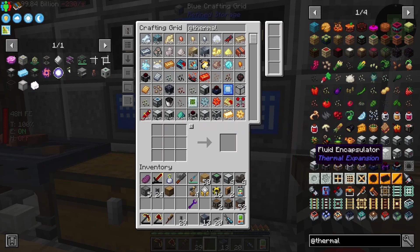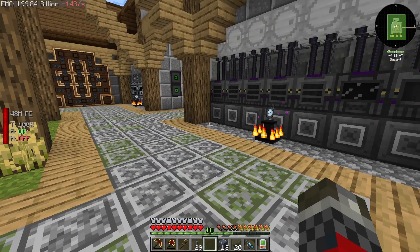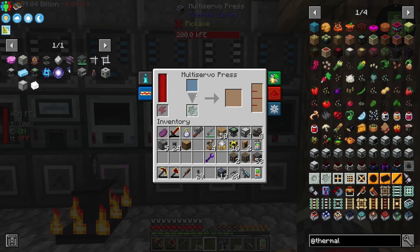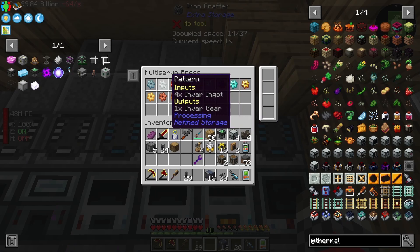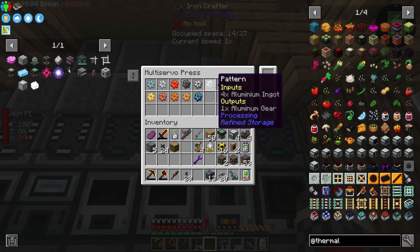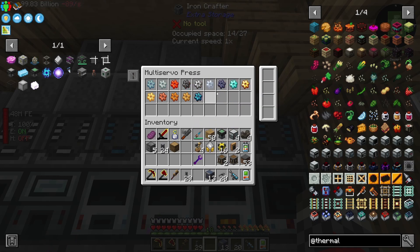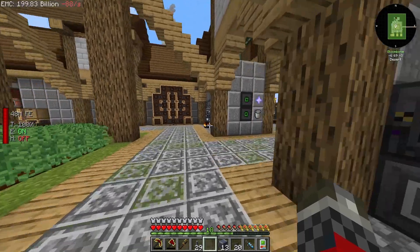So how can I resolve that? It's the multi-server press, and I cannot do that without crafting gears. I think I might want to set up some additional machines — one for each type of these, at least the ones I need a lot of. So Invar being one of them, the other one being aluminum. Similar to what I actually did with the steel and iron, because this is seriously slow.